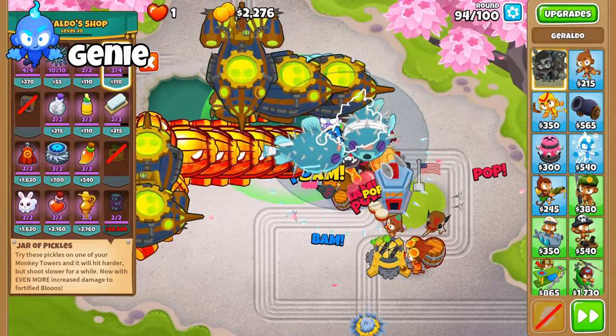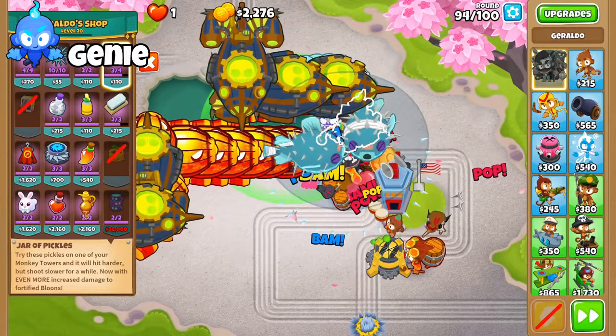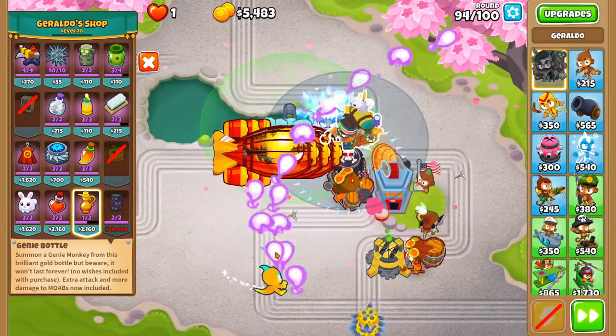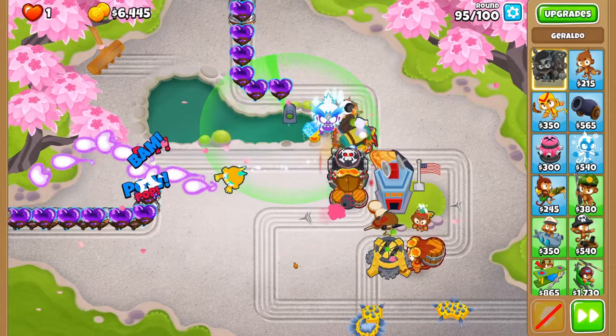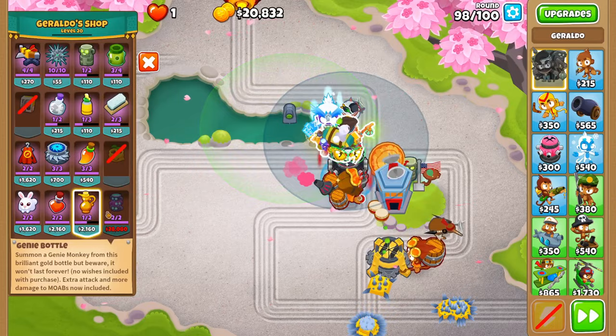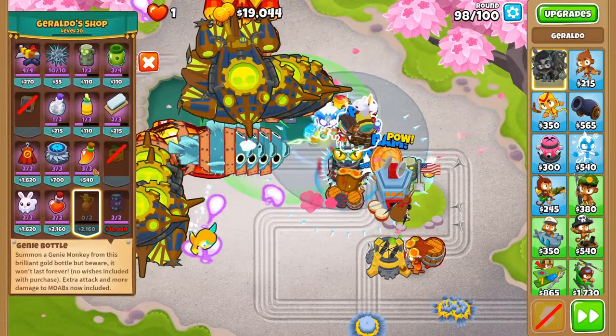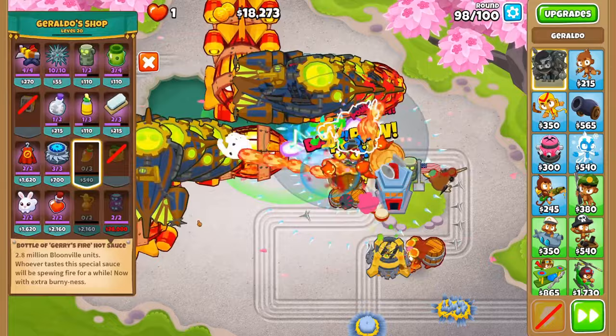Much like the Rejuvenation Potion, the Genie is another very strong item in the shop, but you have to be very careful of when you use it — the Genie is only active for two rounds and you'll only have access to two or three Genies for rounds 90-100. A few methods that work well: Genieing for rounds 94-95, then again for 98-99, which lets a Genie restock for round 100 if needed. However, if you need a Genie for round 96, you could do 95-96 and then 98-99, but you'd have to beat round 100 without a Genie. Bad Genie placements will end you in trouble on harder maps.